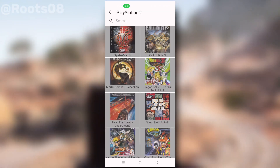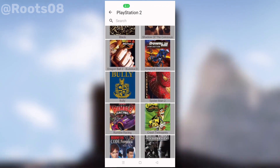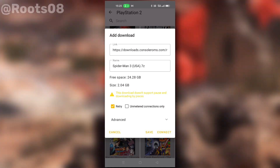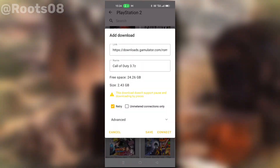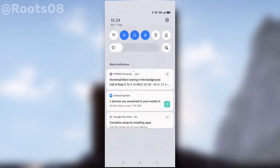Let's click on PlayStation 2. Here are all the games for PS2 — many different games that you can download directly into the emulator. If you click on any game, you can actually download it. That's the best feature of this emulator. Going back to the home tab and clicking the download button, you can see the file is downloading.